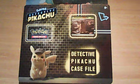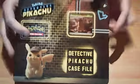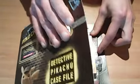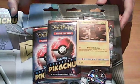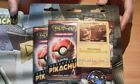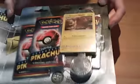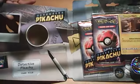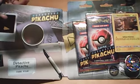There's a Detective Pikachu promo right there. It's a case file. There's two special Detective Pikachu booster packs with four cards in each, that promo, the coin, and there's an extra booster pack in there — I think it's Crimson Invasion. Here is the case file, Detective Pikachu, all the stuff in there.